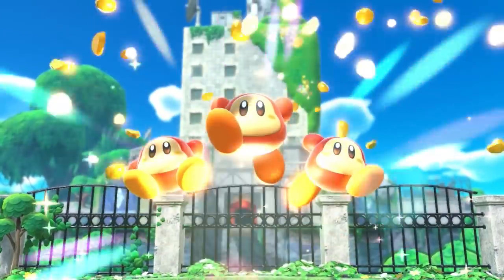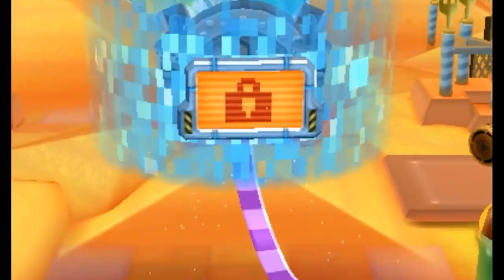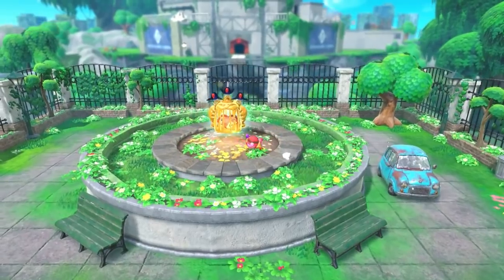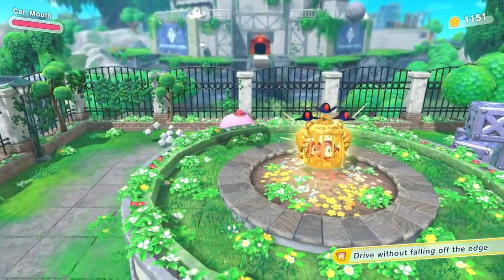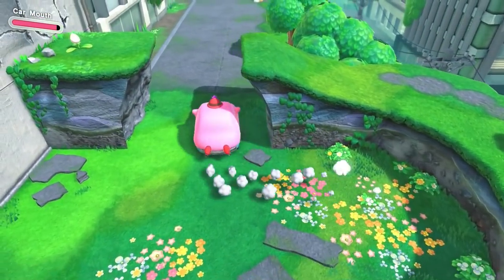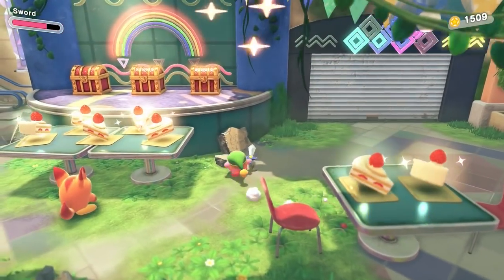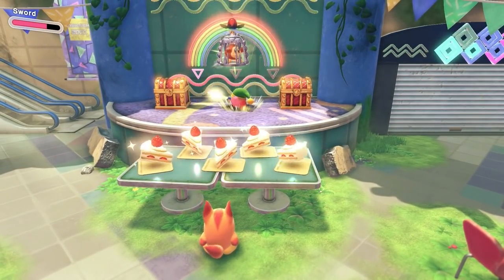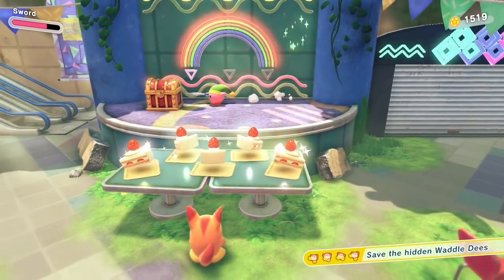Now would be a good time to bring up the Captured Waddle Dees. If you're familiar with the 3DS Kirby games, they're effectively this game's stand-in for sun stones or code cubes — you need a certain amount from each world to unlock that world's boss. You can get them by beating levels, finding them hidden within levels, and fulfilling unique objectives. Some will be impossible to get without jumping, but there are so many of them that a lot can be gotten with only minor detours. I'll only mention Captured Waddle Dees if it becomes difficult to get enough to progress, or if the process of getting specific ones is particularly interesting.